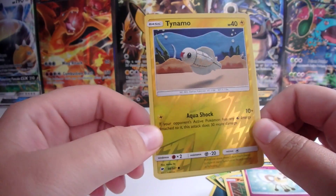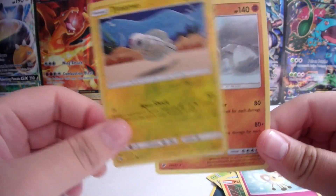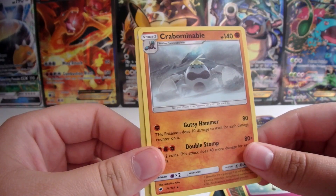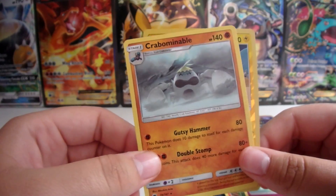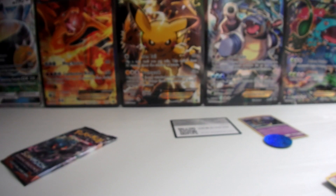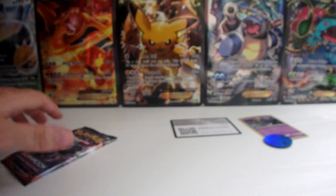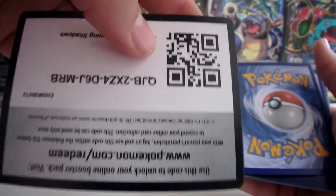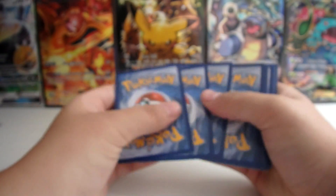A reverse holo — a little faded, but it's actually quite cool artwork to be fair. And a Carbominol. I'm so useless at pronouncing these, honestly. I can't even speak proper English, let alone reading Pokemon names. It's not my forte in life to say the least. Alright, last pack. This has been abysmal. I hope something good comes out — maybe I'm not guaranteed anything in these, really.